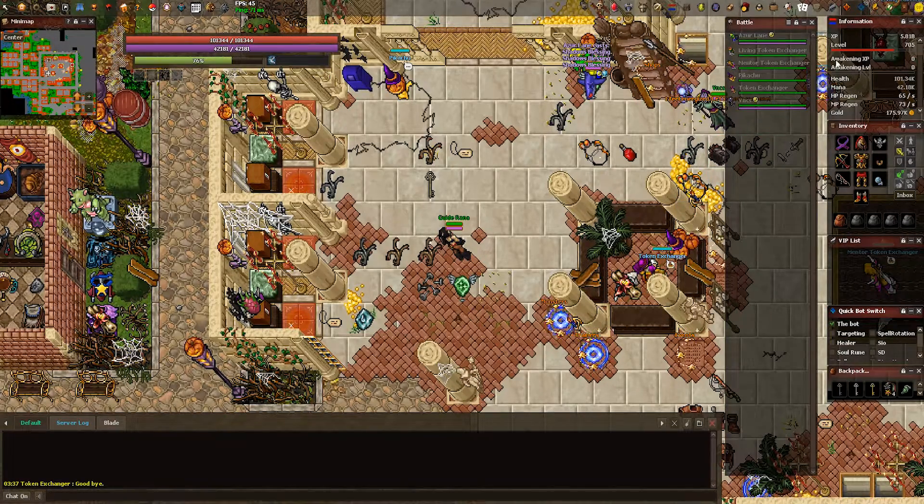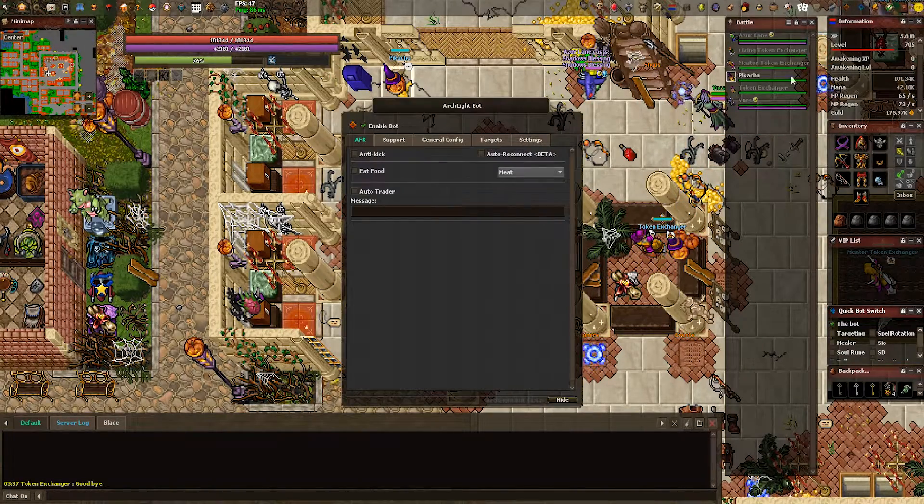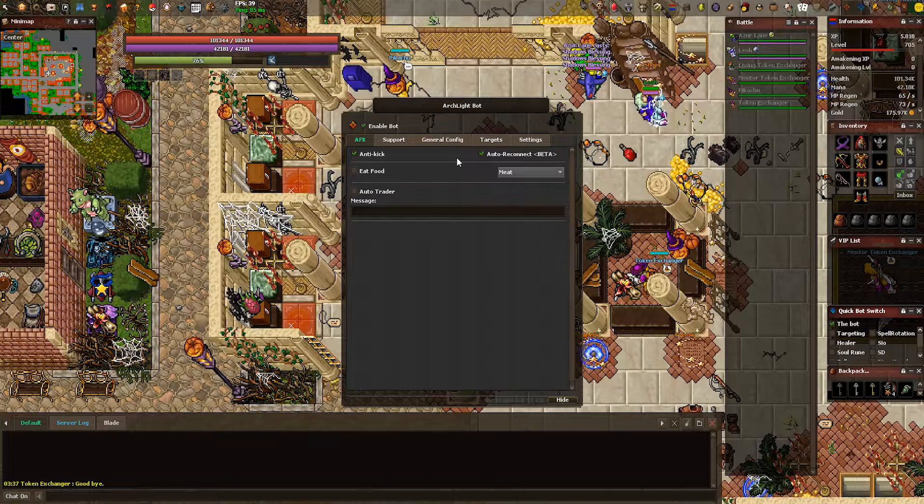Starting off, we're met with the AFK tab. In this tab, I always have anti-kick and auto-reconnect active. This is due to reasons of if I'm AFK and the server goes down and I'm away still while the server comes back up, my character will auto-reconnect and keep on fighting, and I will not lose hours of farming.